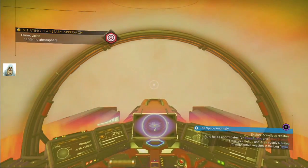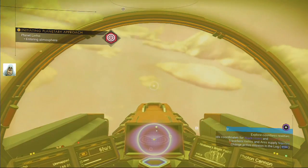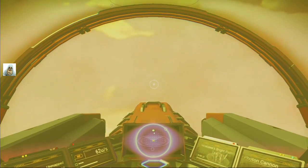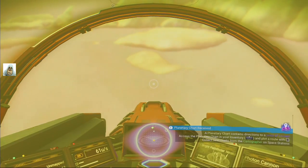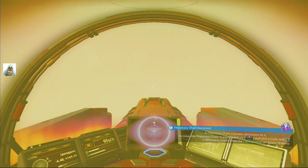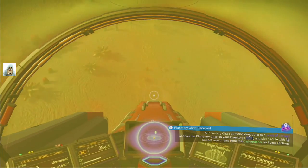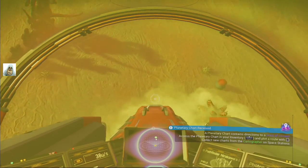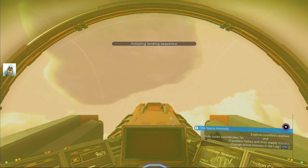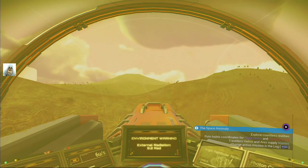An irradiated planet — looks like a brown ball at the moment. Let's just get closer. Entering the atmosphere — oh great, horrible thick atmosphere. Where's the ground? Is that the clouds or the ground? I have no idea. They look like clouds, let's assume that. We're below the clouds now — oh my, there's the ground. Initiating landing. We just land so we can see what we're looking at.